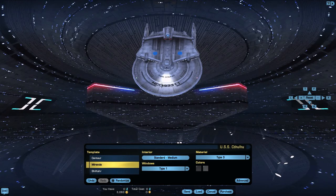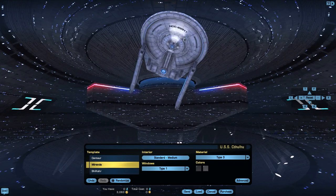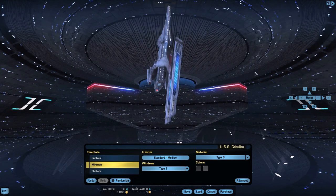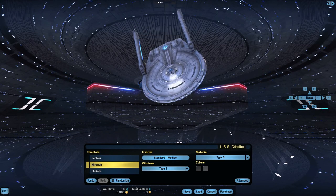Hey everybody, it is Cyborg Triceratops. Today we are going to talk about the Miranda-class lake cruiser. This is the first ship you'll be able to pilot upon entering Star Trek Online. Upon completion of the tutorial, you'll be given command of this ship.